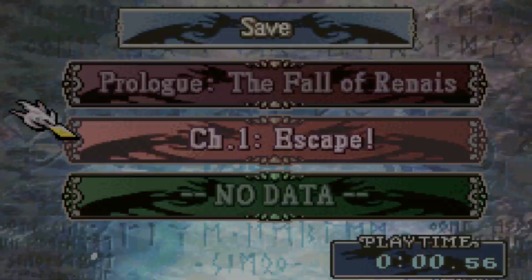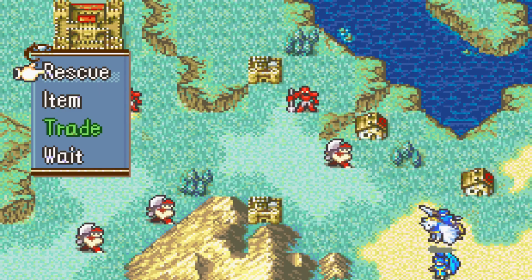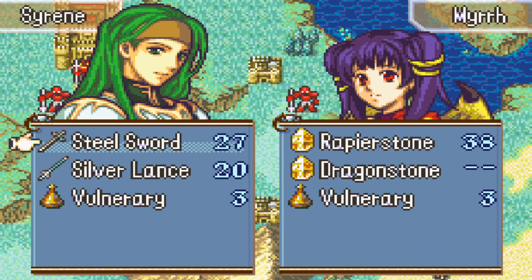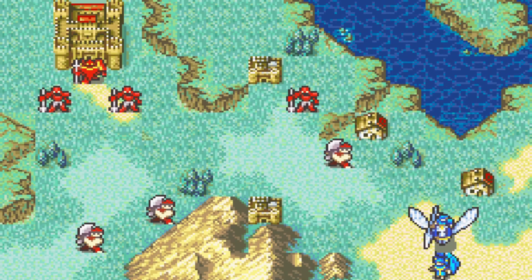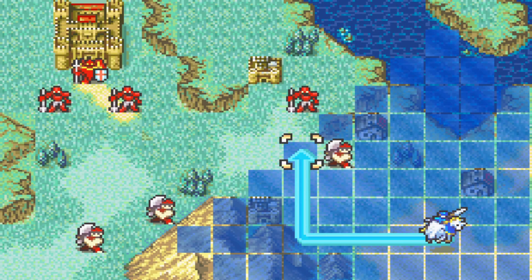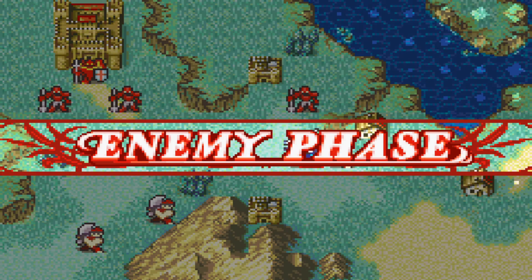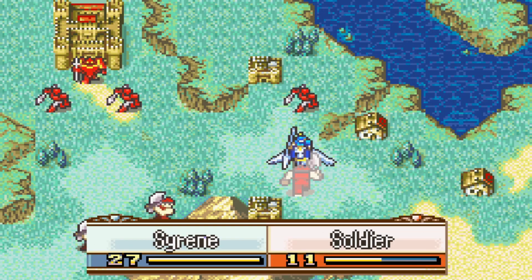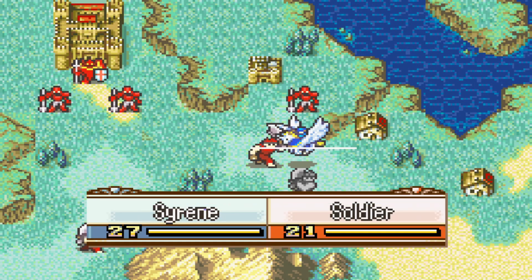The Prologue was cleared in one turn. Cyrene here, who replaces Seth, is fairly important. She comes with dual A rank in both swords and lances, and her base stats are pretty much that of her vanilla counterpart, which is really good for this point in the game. She's a flyer, which is even more useful than Seth in that regard.